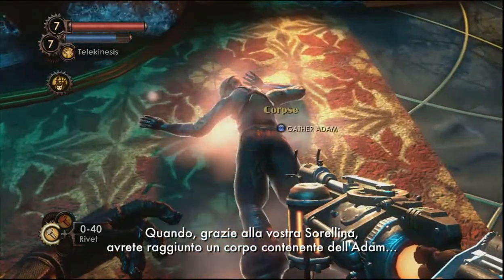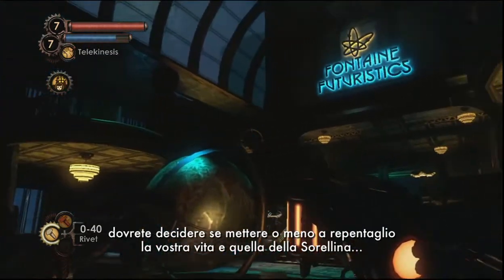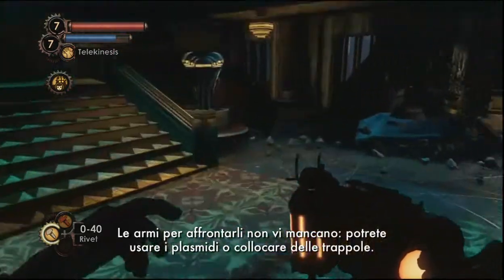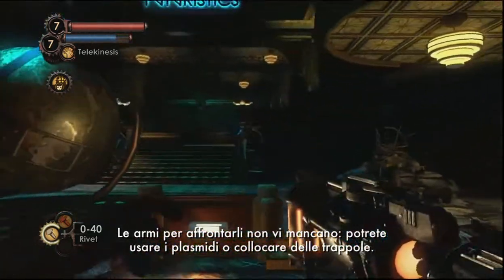When your little sister guides you to one of these special bodies that has Adam inside, you're choosing to place both you and her at risk by putting her out in the world. This is because the Adam that she's gathering attracts splicers. But you have some tools to deal with those splicers — you can use your plasmids and other traps to set a perimeter and take out the ones that make it through.